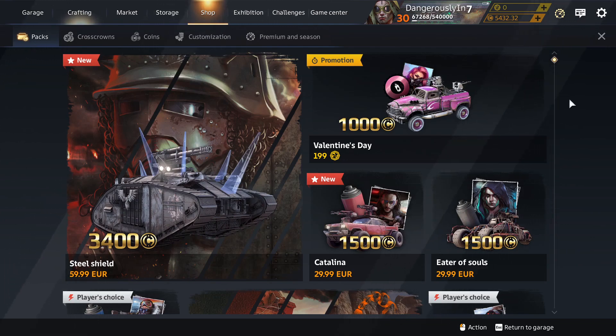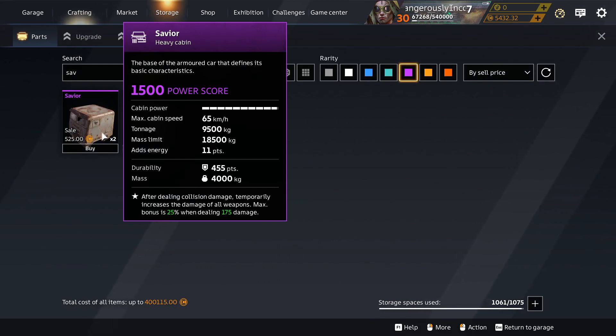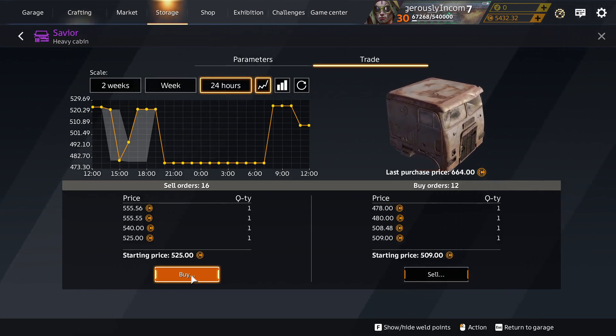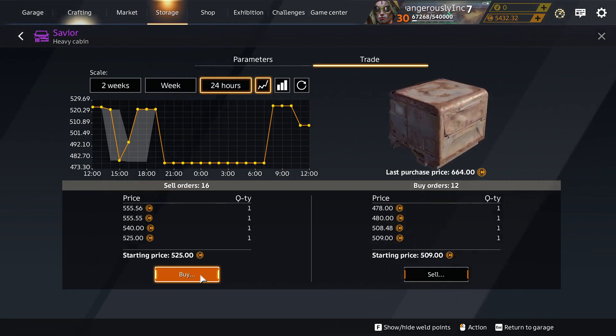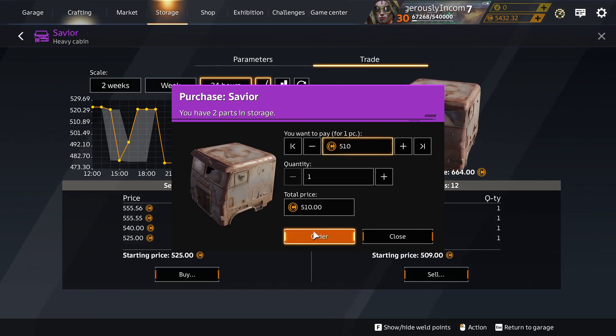That's got me wondering — are they going to do something funky with the Saviour Cabin, the unique part in that pack? Are they going to make it the first pack cabin used in a recipe to make something else? I wouldn't put it past them. So with that in mind, I'm going to buy some as an investment. I bought one for myself and one as a gamble. Now it's rarer since it's not in the shop, and I wonder if they'll do something funky with it. I think I'll sell at 510 — that's a good price — and buy a few more as an investment.